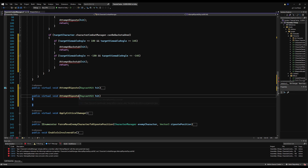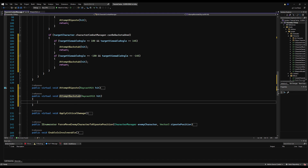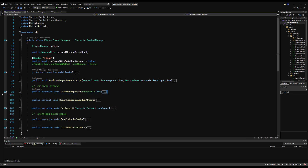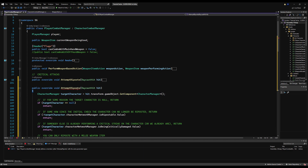I'm going to copy the attempt riposte virtual void and make an attempt backstab virtual void, requiring the same raycast hit parameter. Then I'll jump over to the player combat manager, copy and paste the entirety of attempt riposte, and change it to override attempt backstab. We can piggyback off of most of this logic and just change a few key things important to the backstab specifically — how we find the target and the damage we deal is all very similar.